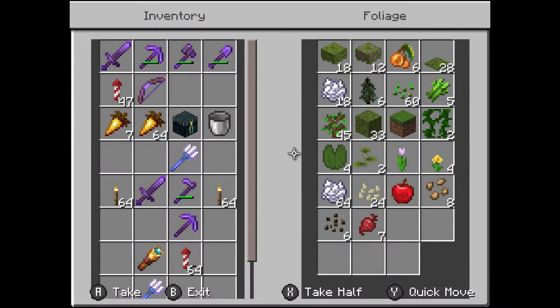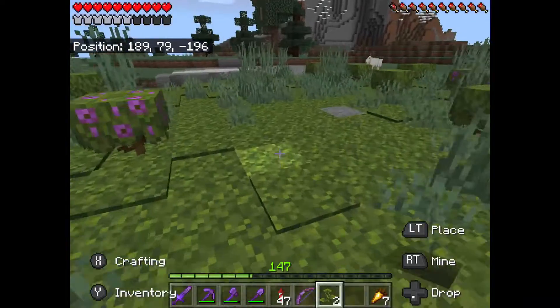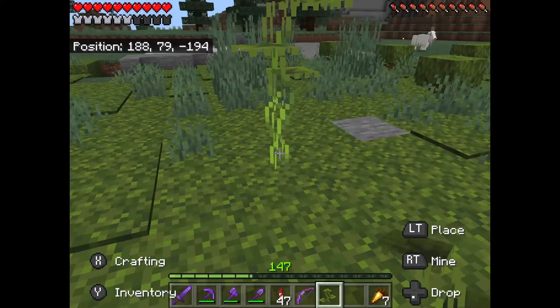Hello guys, welcome back to another let's play video. In today's video I realised that you can place these small drip leaves on moss.